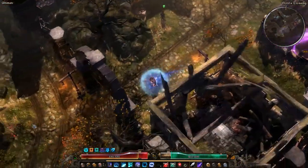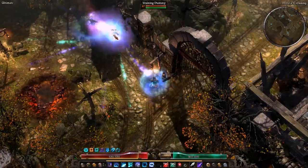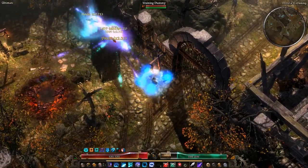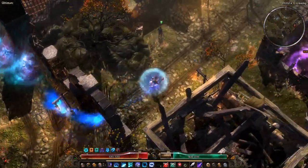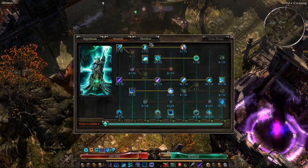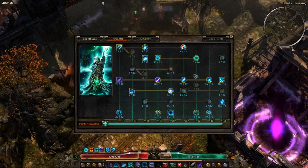Going back to the training dummy, you can see quite a few missiles popping off. In addition to those, we get our elemental seekers, and we get a lot of them because Panetti's Replicating Missile hits so frequently — which means we proc a lot of things that trigger off of it.